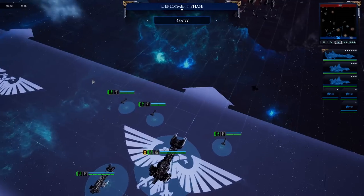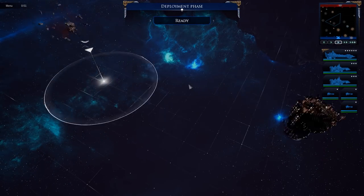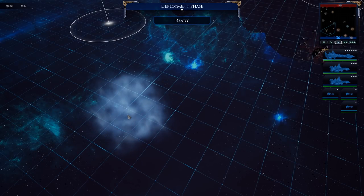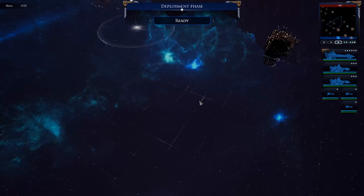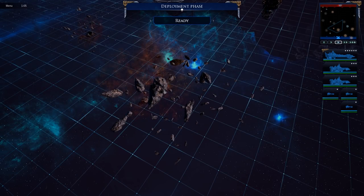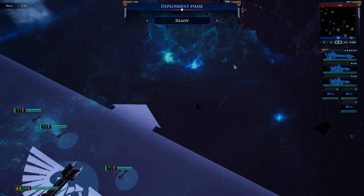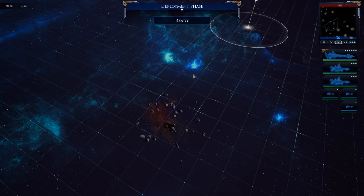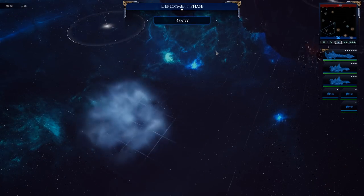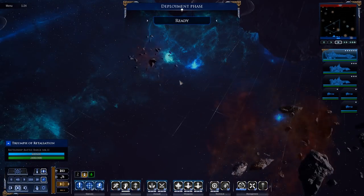The map has been randomly generated with asteroid fields, nebulae, and random debris — flying through those will hurt you. The way you win is either by destroying the opponent or by capturing points. There's a point here and there, and first to reach the target score wins. The AI tends to favor the side with more capture points, so I'll position my barge roughly in the center.